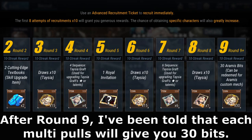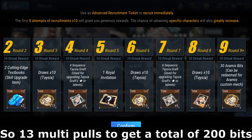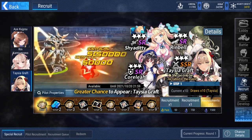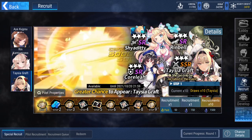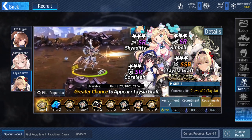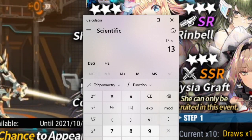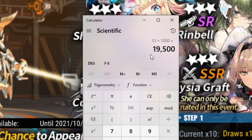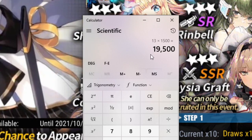So in total you're going to need to do 13 multi-pulls. If you want to guarantee yourself the character and the custom mech, you're going to need to save up 13 pulls, which is a lot. So how much is that? 13 multiplied by 1,500 crystals — which is 10 pulls each — so you're going to need to save almost 20,000 crystals, or 19,500 crystals.